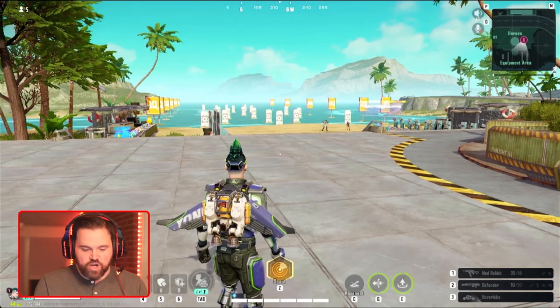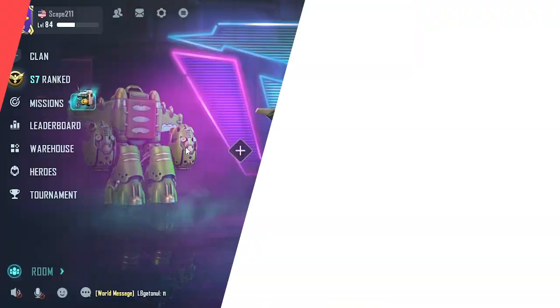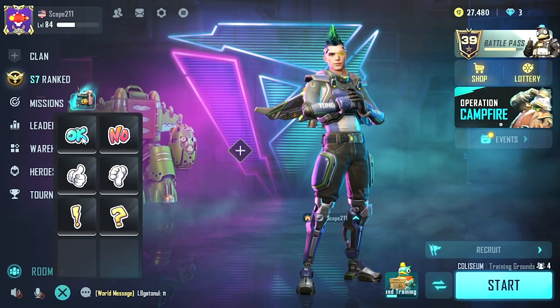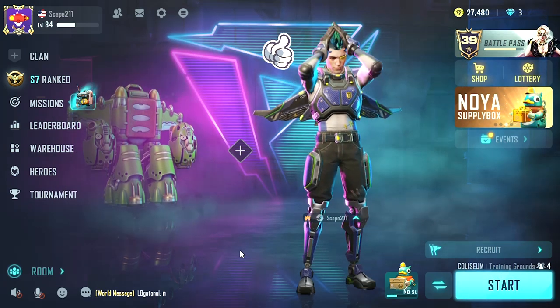First of all, when you start this game there's not a whole lot you can do for emotes on the PC side. On the mobile side you can emote, but on the PC side the only way you can really do it is when you're in the lobby — that's the only way I've seen emotes work.